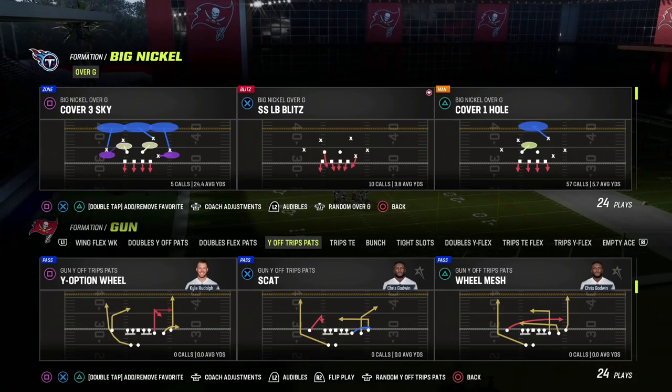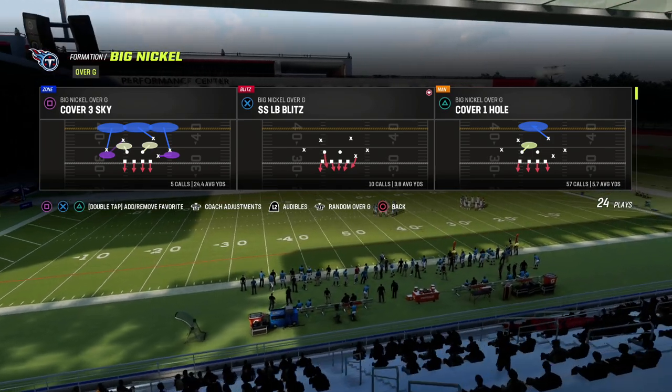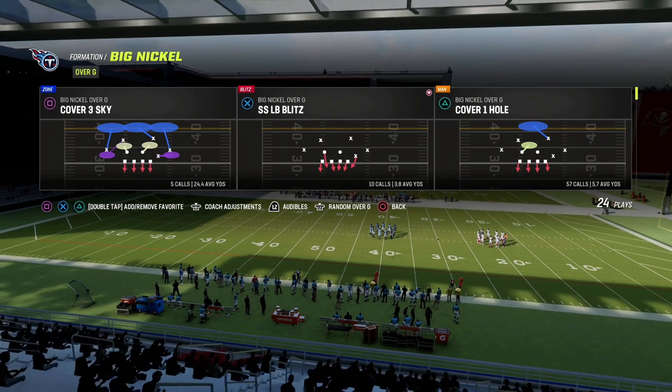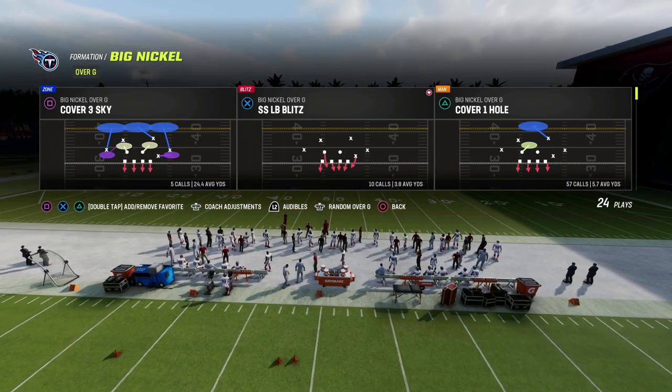In this video we're taking a look at the Big Nickel Over G. You can find this formation in the Kansas City Chiefs playbook and others, but I do think Kansas City is the best because it combines pretty much every really good formation this year into one playbook.